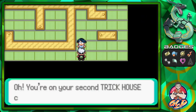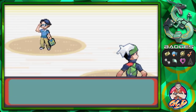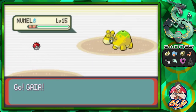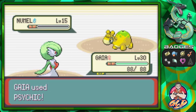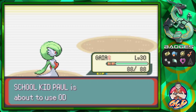This guy spots us and says 'Oh, you're on your second Trick House challenge.' Yes we are! Here we are taking on School Kid Paul — he's coming out with a Numel at level 15. As you can see, we've got a level 30 Gaia. We have trained our Pokemon up just for this occasion.